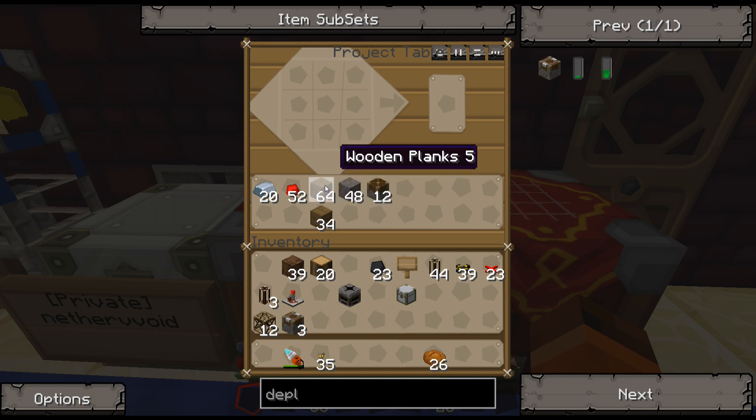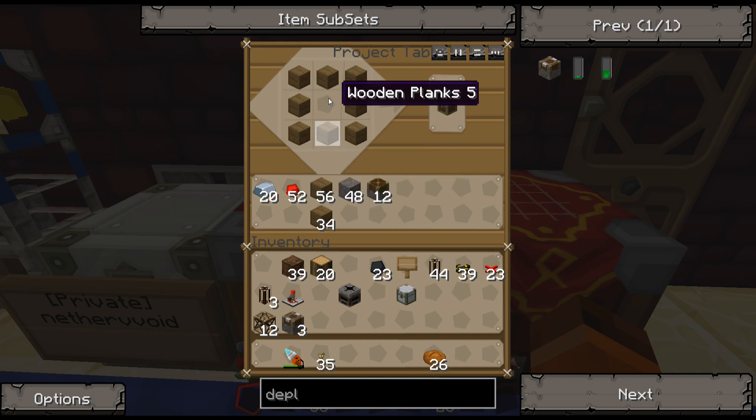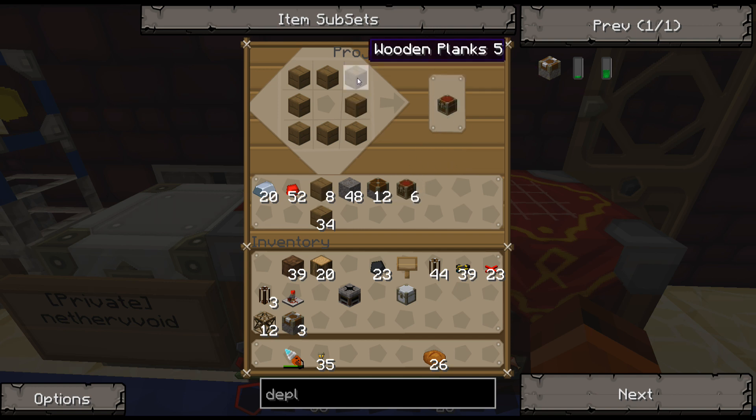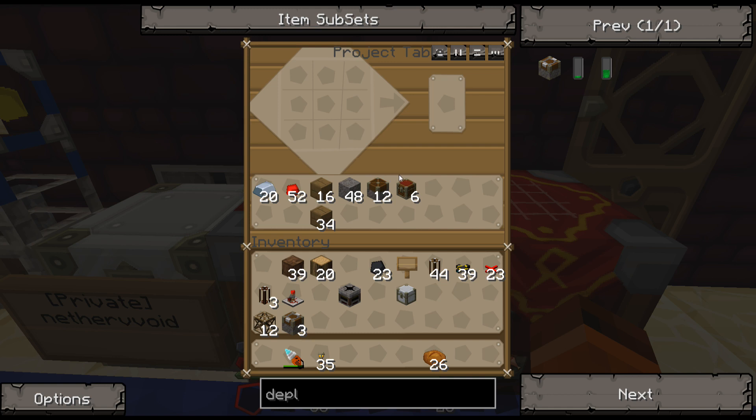Something I wanted to show you real quick — what I just found out with project tables — is if you put the recipe in the project table, you don't have to put any more materials there; it'll just pull it right out of this space right here. I need six chests, so I just do that: one, two, three, four, five, six. Nice, huh? And then I can clear that out and do whatever I'm doing next.